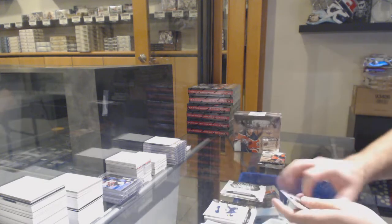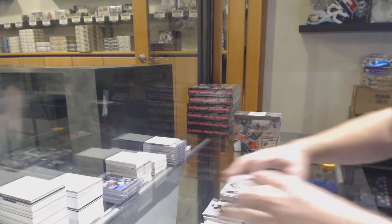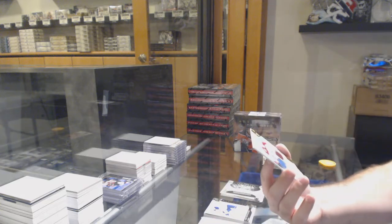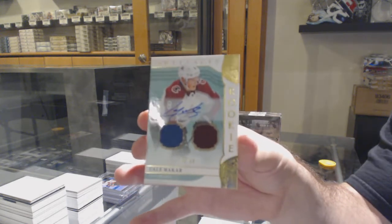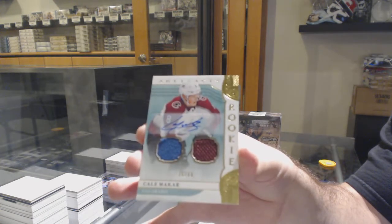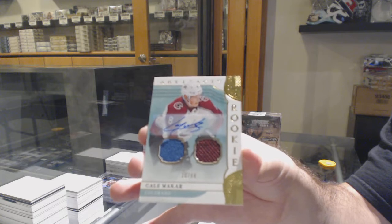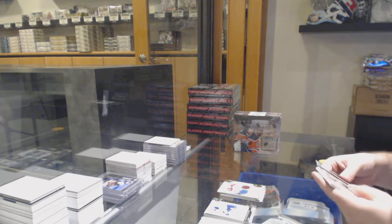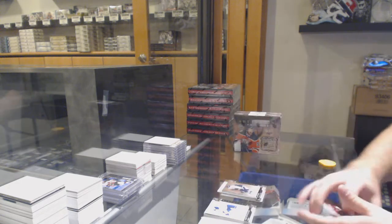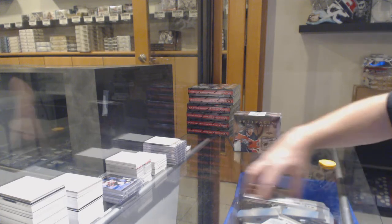Pittsburgh Penguins rookie redemption. I continue ripping apart these boxes. A dual rookie jersey auto numbered to 99 of Makar for the Avalanche. Makar dual rookie jersey auto for the Avs. We've got a $5.99 for the Avalanche — Joe Sakic.